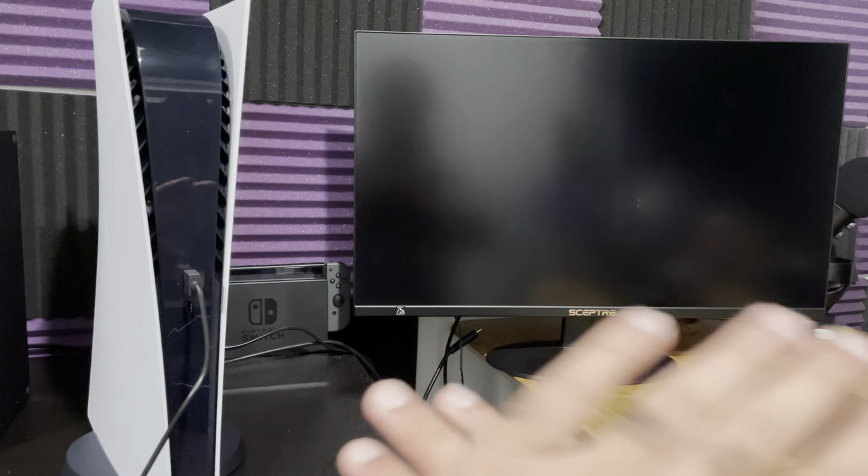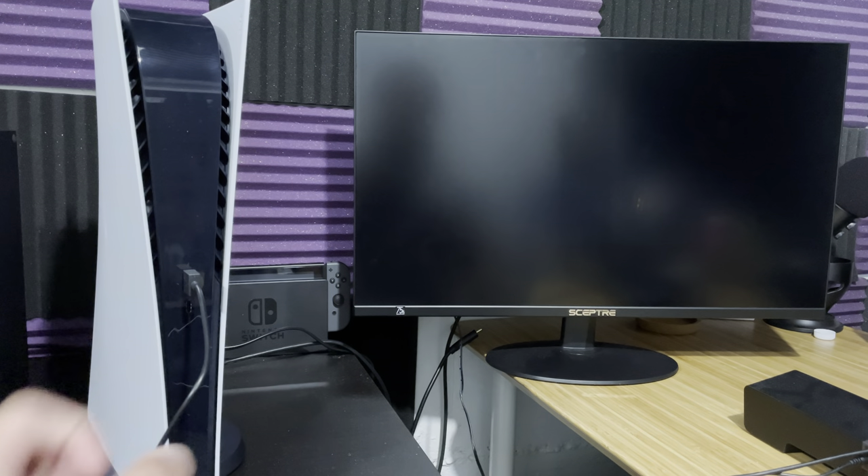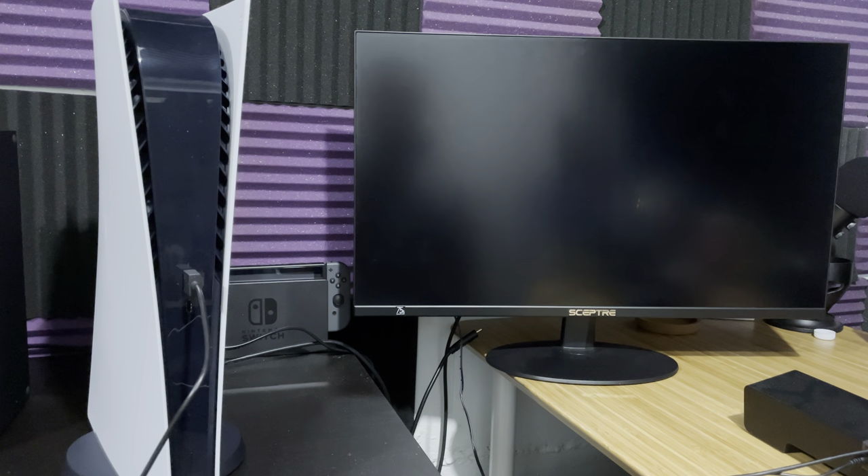The first thing is ensure your PlayStation 5 is completely turned off — nothing is on, no white or blue lights are coming out of the PlayStation 5. Once you've ensured it's completely turned off, you're going to click into the power button. Make sure you don't click the disk button if you're on the disk version of the PlayStation 5.